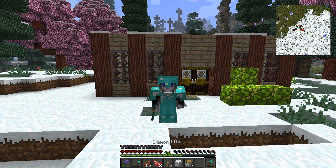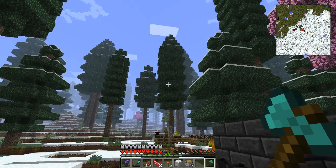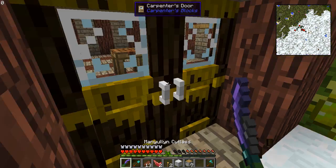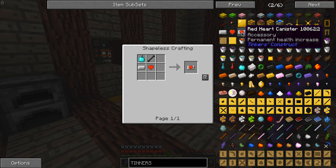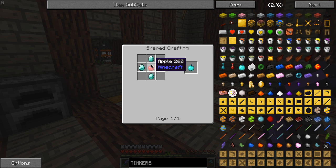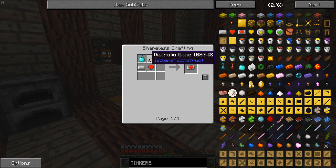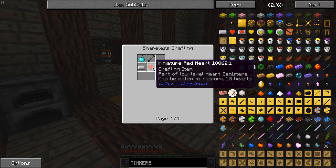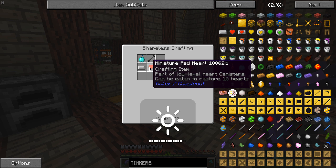Hello and welcome back to Attack of the Bee Team. Today we are going to be doing some more witchery, but first one thing I wanted to do was make something here that's on one of the Tinkers' Constructs, which is this red heart canister. So basically what you need is a jeweled apple, which you have diamonds and an apple, an empty canister, which is aluminum ingots, and then we have the necrotic bone, which you get from the wither skeletons, and a miniature red heart, which you just get from killing other creatures and mobs.